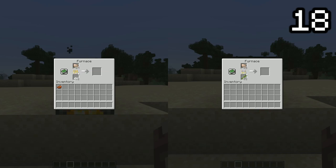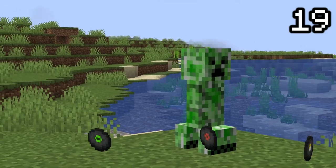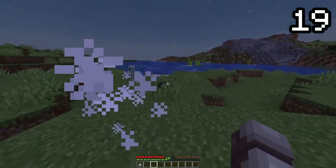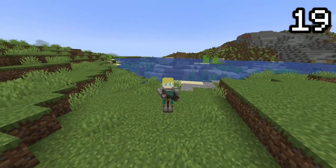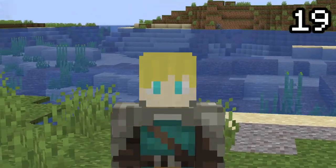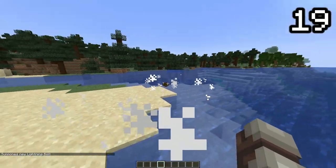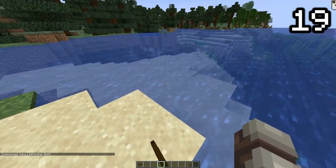When you think of weird mob loot, you probably think of items such as music discs, which have a very specific requirement to drop. But what if I told you there was an even weirder item drop? When a turtle is killed by a lightning bolt, it drops a bowl. I have no idea why this would ever be a drop, but apparently it does.